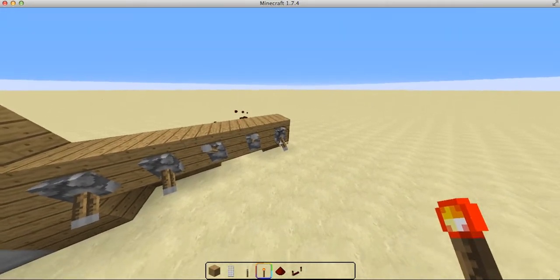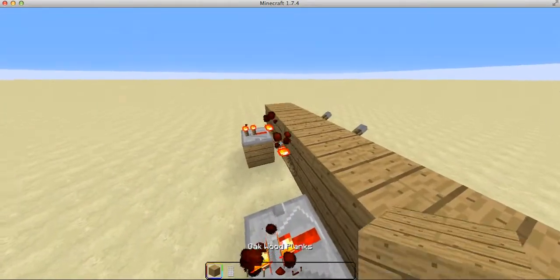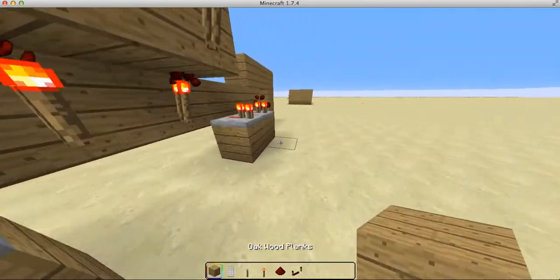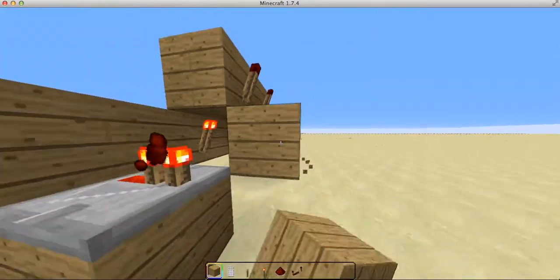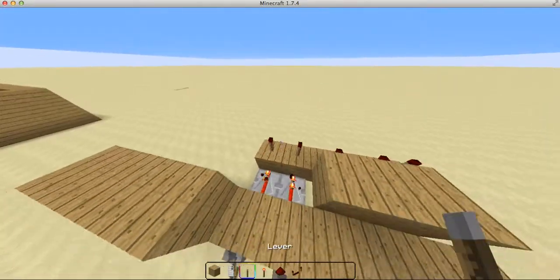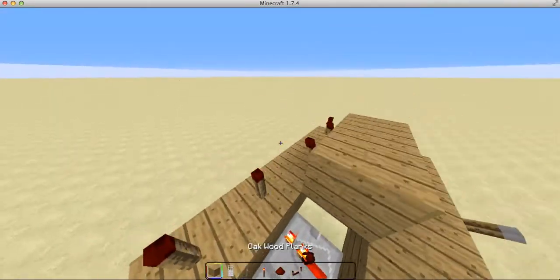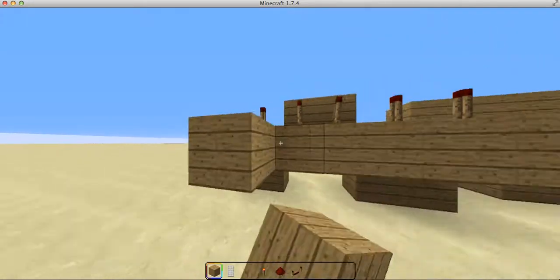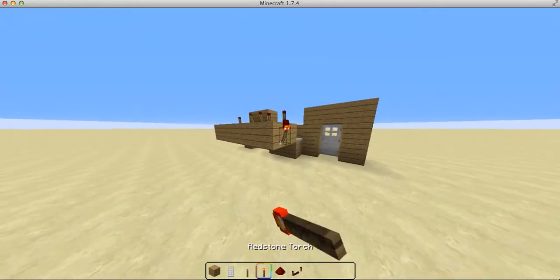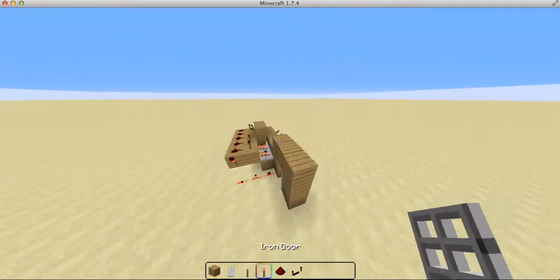You know what I mean? All the levers that are down, you put repeaters, and the ones that are up, you put torches. Then you have to invert the torches so they're like that. And you need to put torches here, because this block has power, so it's turning these off.